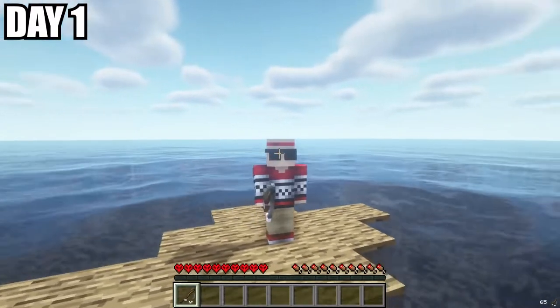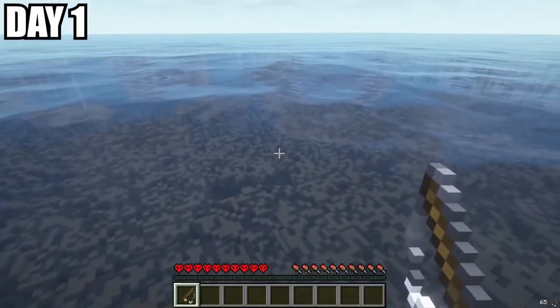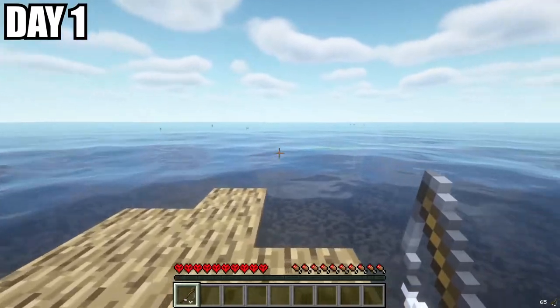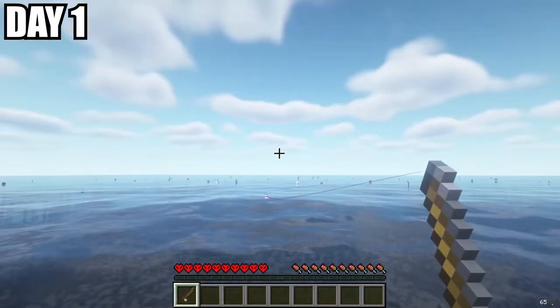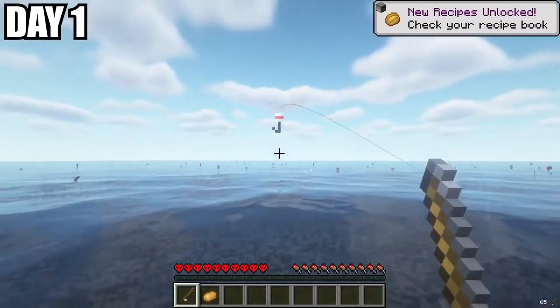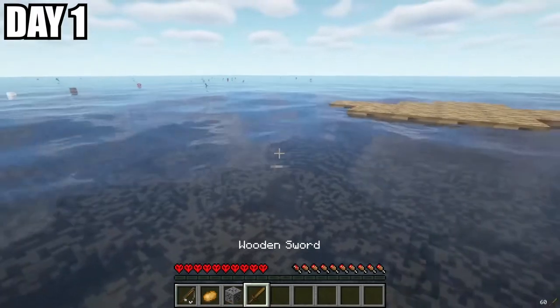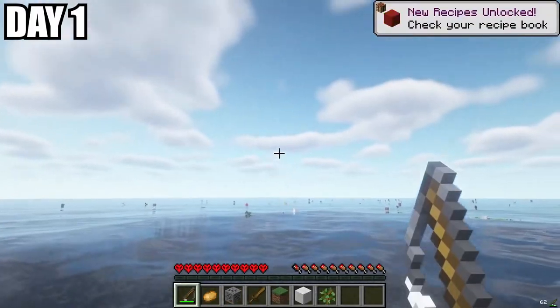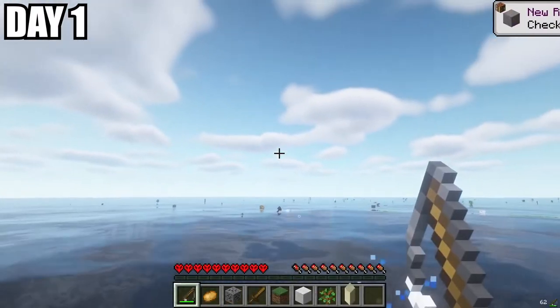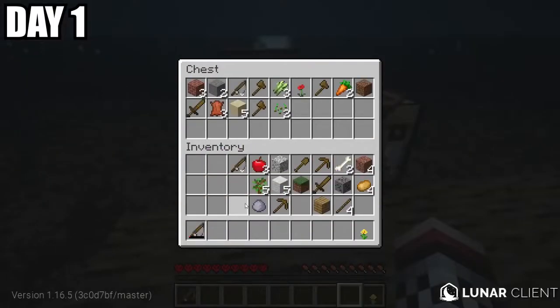Where did that hurricane come from? Where even am I? This is just great — I'm lost in the middle of the ocean. Wait, it seems like this hurricane has destroyed a lot of things, and it's all flowing towards me through this current. There's a sword here — we're definitely going to need this in case any creatures try to hunt us down. I also found some saplings and a potato to make a farm. After fishing the entire day, we made a chest and deposited all our materials.